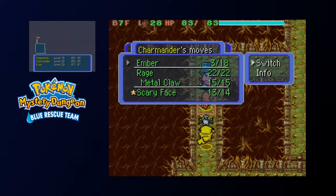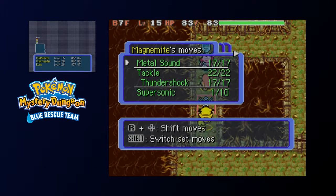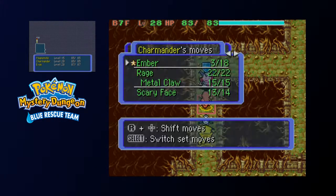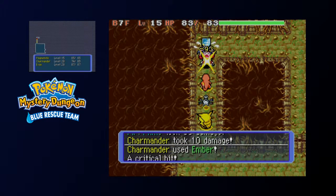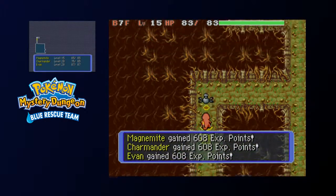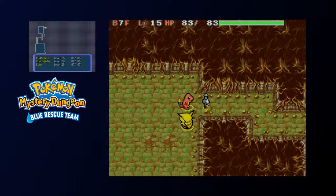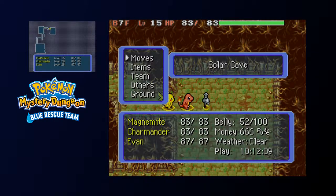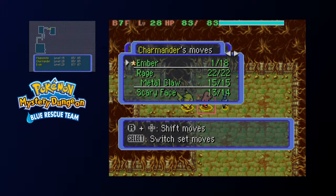Scary Face reduces physical attacks, not special, right? I thought I used Scary Face on you — how did you get to move that turn? Oh yeah, it's cause I used UP the turn using Scary Face. I forgot the technicalities of that.